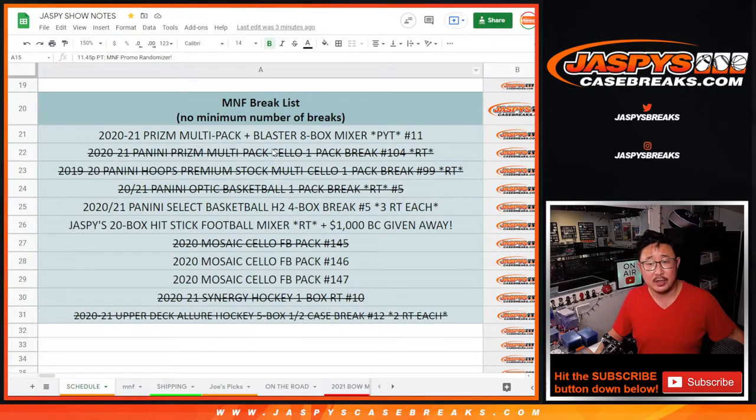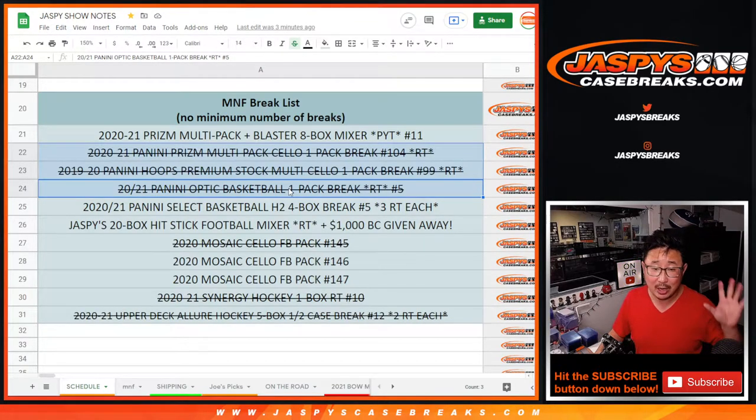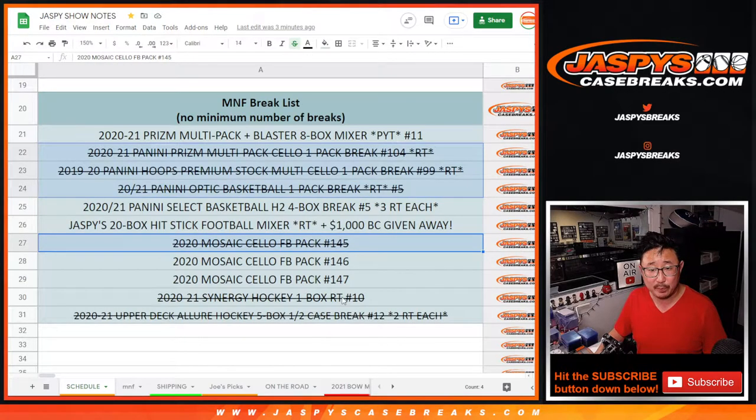Let's flip over to this list right here. We ended up knocking out the shallow pack break and this break, which unlocked the basketball mixer. The mixer wasn't part of the promo, but the fillers were. We unlocked that pack, which unlocked the optic break. The optic break wasn't part of the promo, but the filler was. We did one of the fillers for the football mixer, we did the synergy break, and then we did the lure right here as well. That's a total of six breaks that we did.